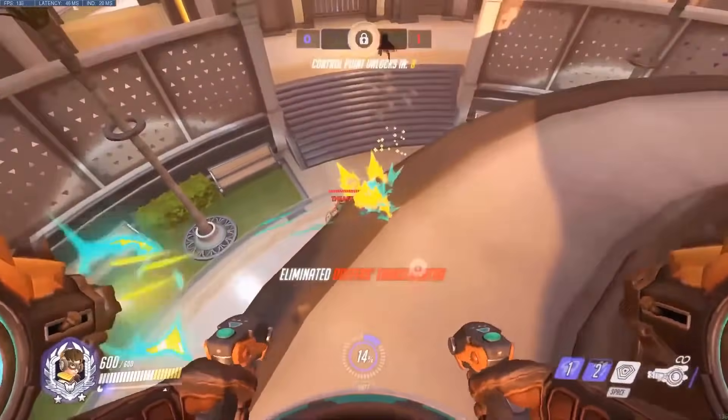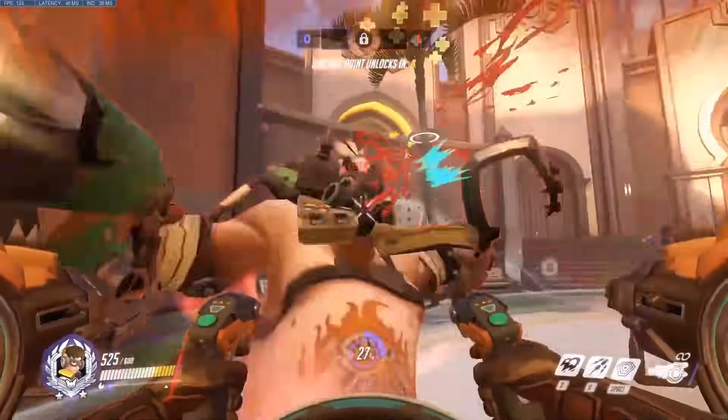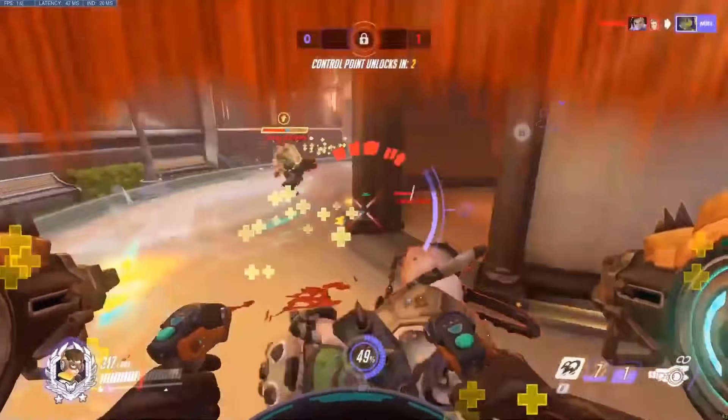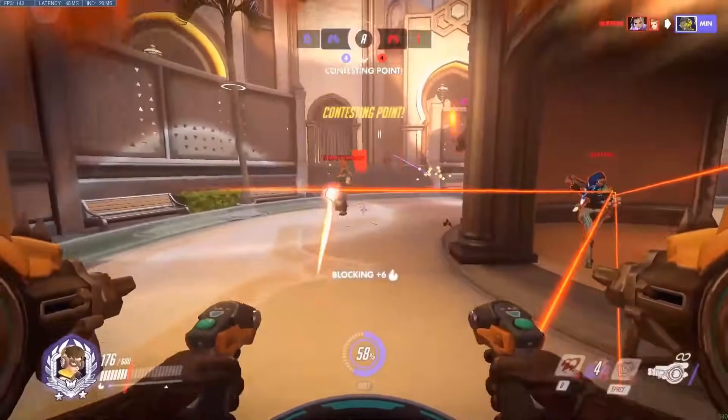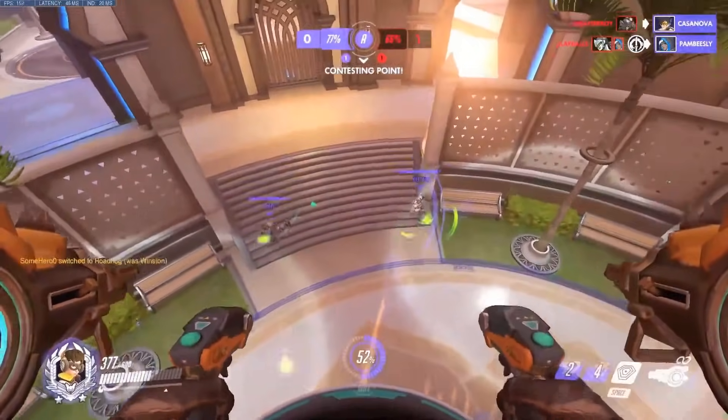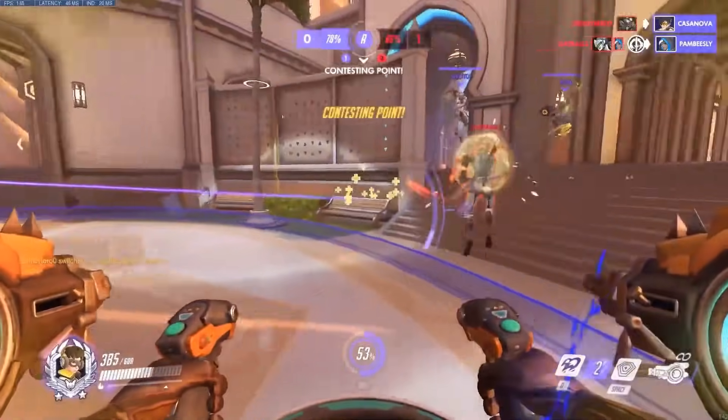Especially up against the enemy Roadhog. You counter him not by diving onto him, but by baiting your teammates to get hooked, then being there with a clutch defense matrix so they can't follow up on that cooldown and they can get away. Then all of a sudden you have a time window where his hook is on cooldown, and he is way less lethal. Then you can pounce him.